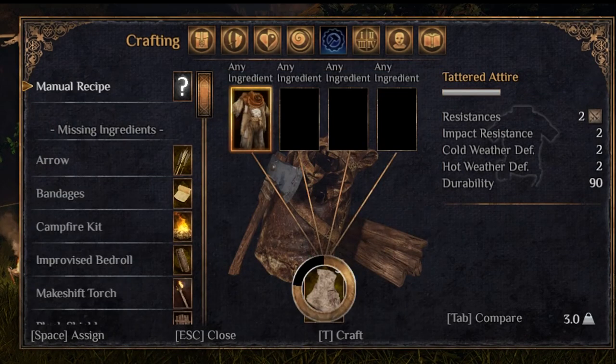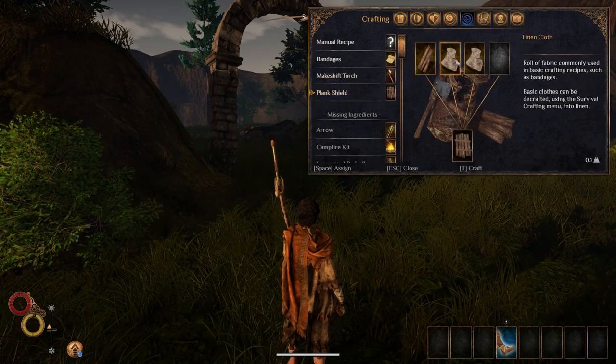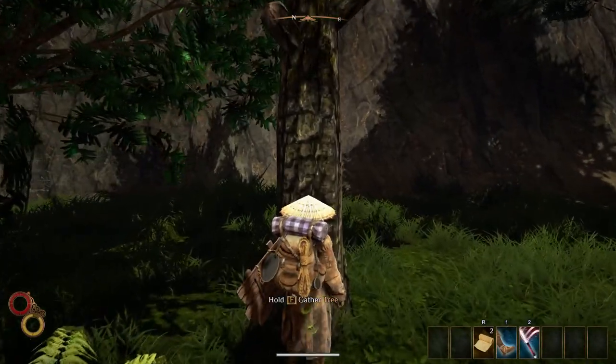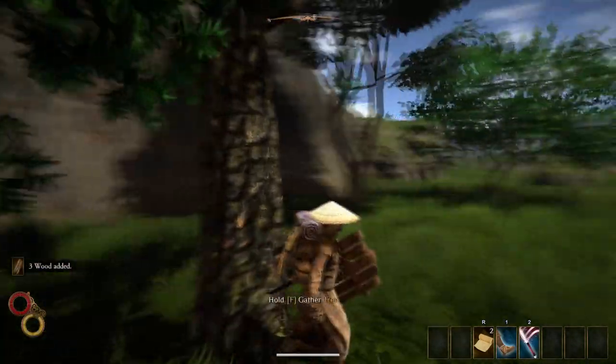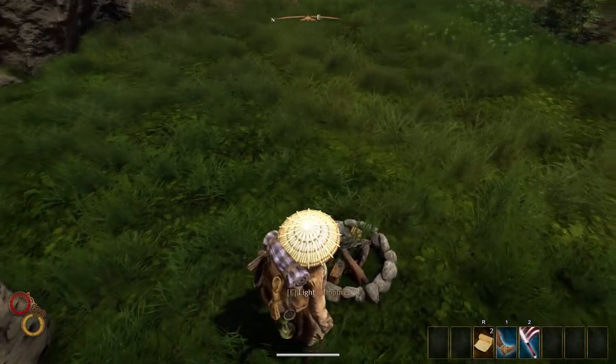With the newly acquired cloth fragments you can either craft bandages or a primitive shield, which works very well with one-handed weapons such as the machete. For the shield you will also need some wood, which you can harvest from any tree without even using an axe. Wood is also used for campfires and arrows, among many other things.